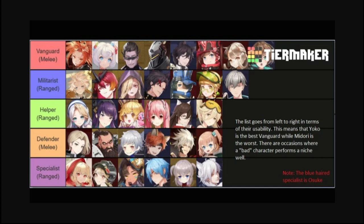The list goes from left to right in terms of usability. This means that Yoko is the best vanguard while Midori is the worst. There are occasions where a bad character performs a niche well, so this is not pointing out that characters on the right are useless — in terms of versatility they're very niche in terms of where or how you can use them. Note that the blue-haired specialist is Osuke.